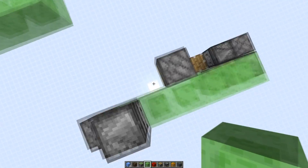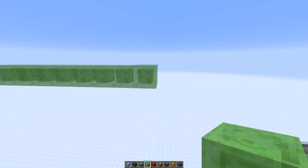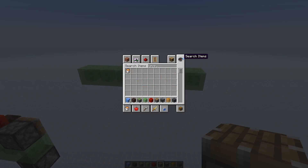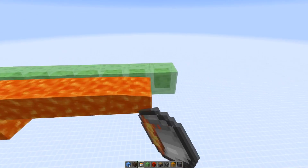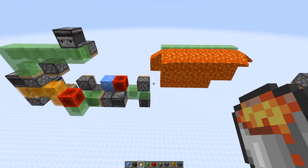Let's add more blocks, and here we want to keep three blocks of distance in between so the lava doesn't spill over. Let's get the lava and place it against the slime blocks — that's flowing down, done.